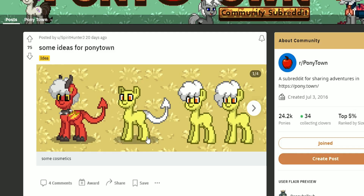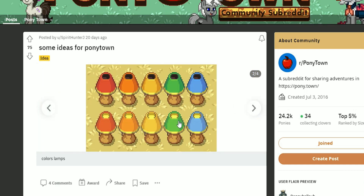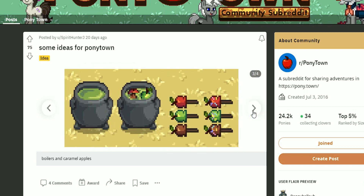Then we have ideas by Spirit Hunter who wants an interesting new tail option, which I think would be awesome. They also have some colorful lamps — I would love to see that. The sprite could use a little work, but just a little lamp, why not? We have lanterns but it would be nice to have an actual lamp. They also show a cauldron and candy apples — I could definitely see candy apples in the game especially since we have skewers now. The cauldron could be added at some point too, maybe without stuff inside it and looking different from this design, but they called them 'boilers' in the description — these are definitely cauldrons.